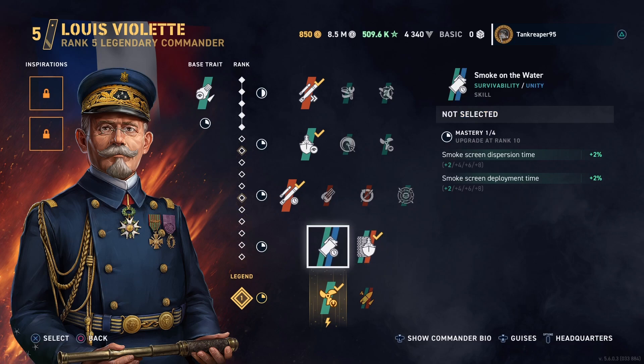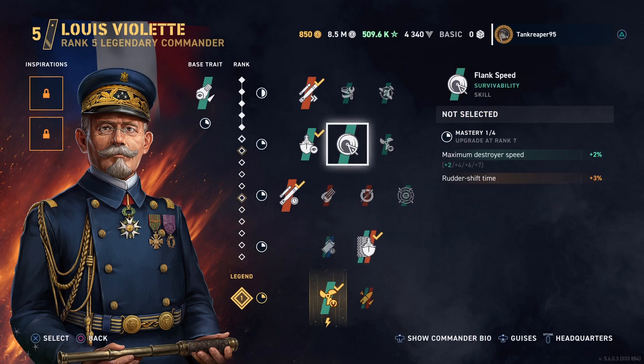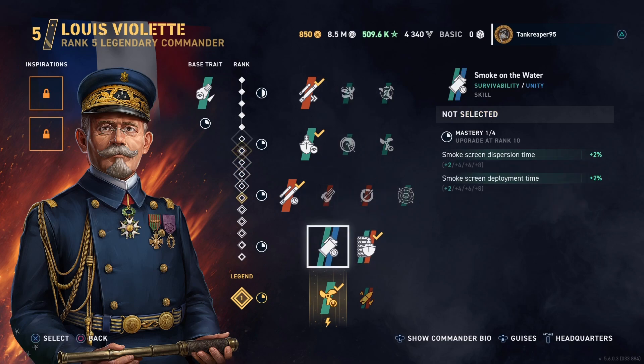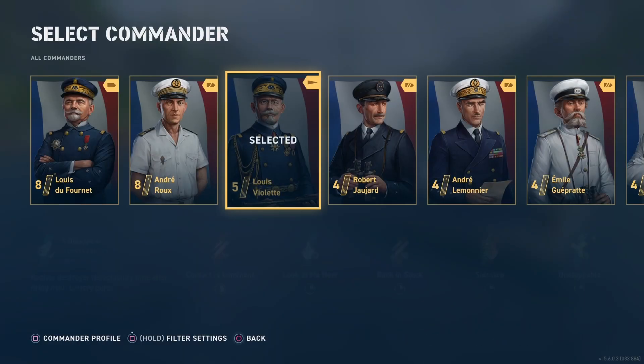The reason I added Side Step is because the ship doesn't have smoke, so there's no sense in taking a smoke-based skill. This is the next best option. The legendary perk is Unstoppable — engine repair time 2.5% — and the special effect is: when an allied ship is at least 3 km away, Damage Control Party cooldown time is reduced by 50%.